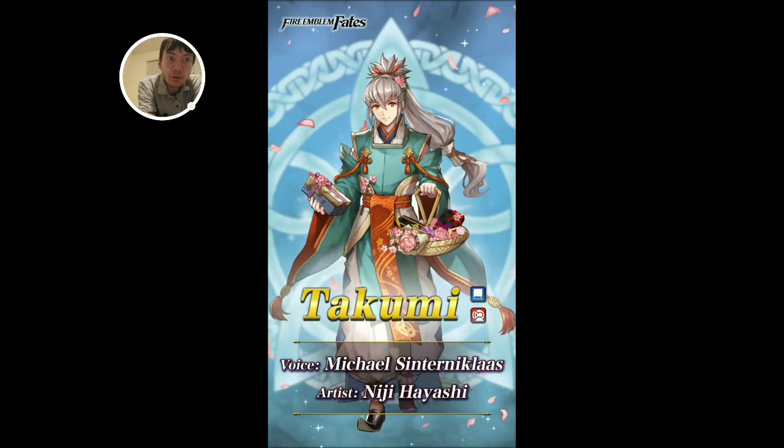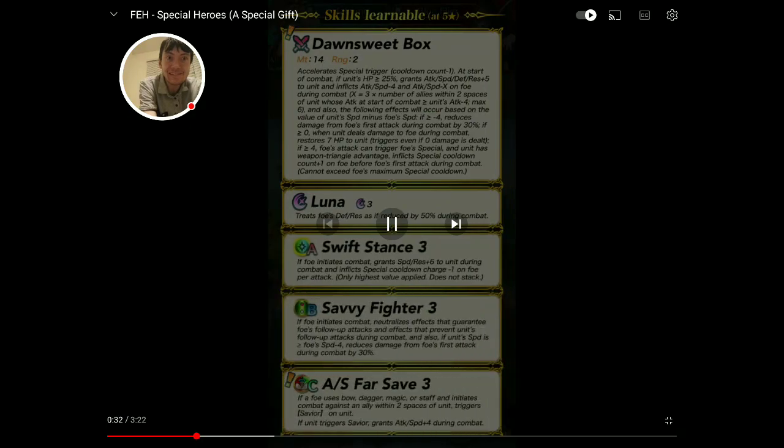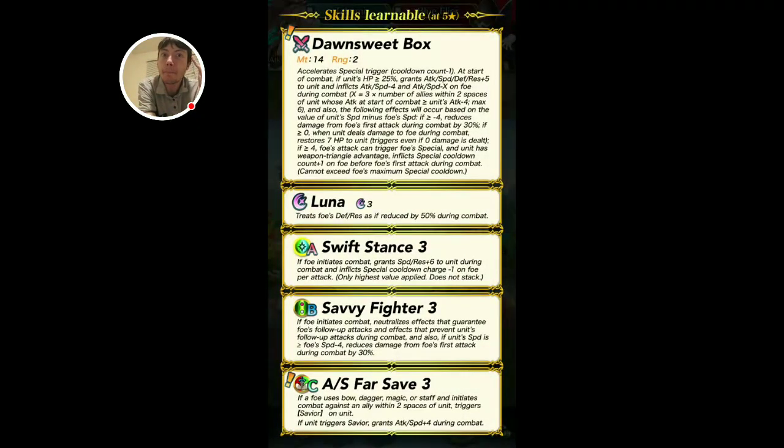He's an armored blue tome. First off, Attack/Speed Far Save — love it. Savvy Fighter — awesome. Swift Stance — whatever, that's fine I guess. The weapon is very, very interesting though. It's Slang Spectrum Plus Five, a decent-sized attack/speed debuff, max six, so that's about attack/speed minus 10 on the foe. The following effects occur based on the value of unit speed minus foe speed: if greater than or equal to negative four, reduces damage from foe's first attack during combat by 30%.